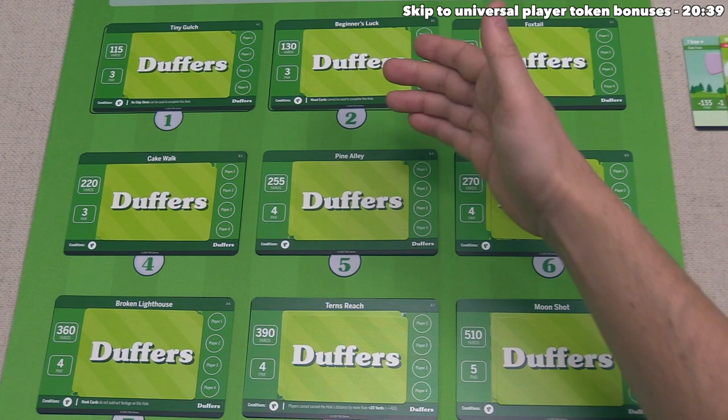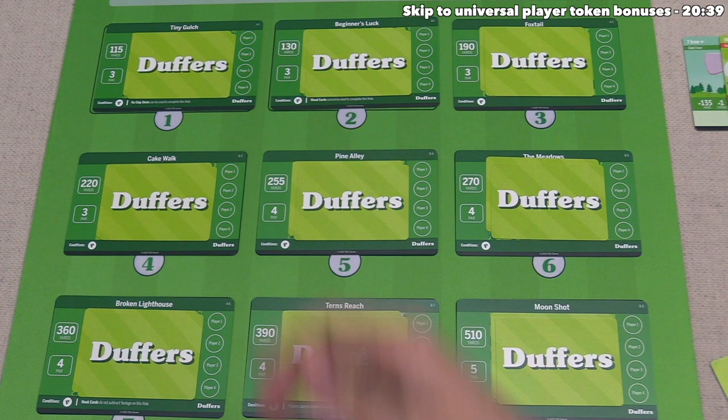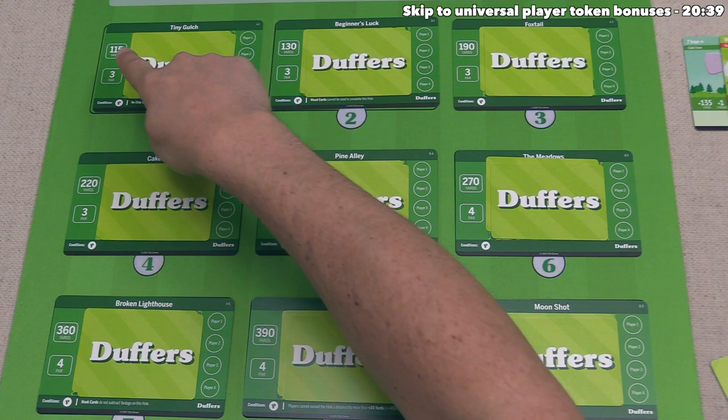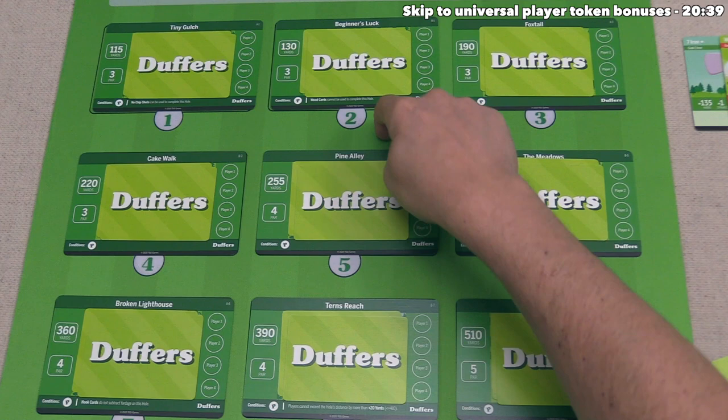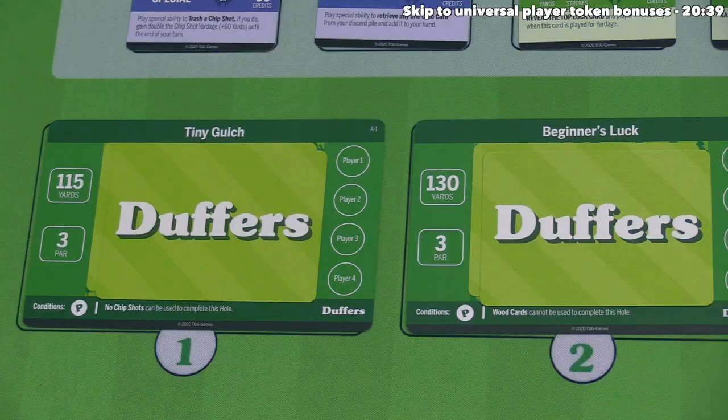Player two has 135 yards. The holes are ordered from lowest to highest yardage. To complete a hole, you must meet or exceed the yardage value by no more than 50 yards. To make Tiny Gulch, you need between 115 and 165 yards. Beginner's Luck would need between 130 and 185 yards. Every hole requires a putter, which the second player has played, but some holes have extra restrictions. Tiny Gulch says you cannot play any chip shots to complete this hole — the second player did not use chip shots, and their 135 yards falls between 115 and 165, so they are in position to complete Tiny Gulch.